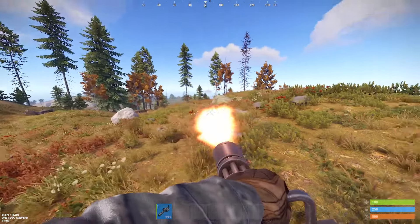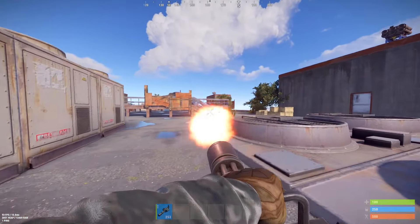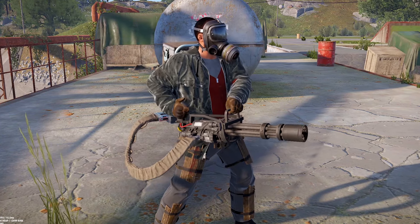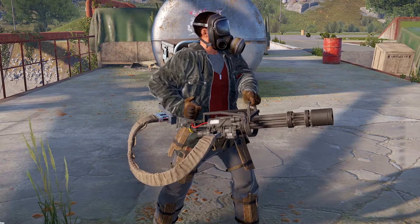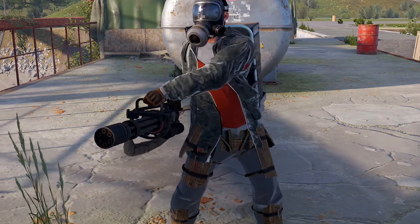I'm sure this next one is going to cause an uproar on the Rust Twitter. The minigun is now on staging. It doesn't appear that it's ready to be released next month. As of right now it pretty much has 100% accuracy with no real recoil or aim cone added to it yet. If I had to take a guess this is not going to be in next month's patch and will most likely be something you can mount to vehicles in the future.